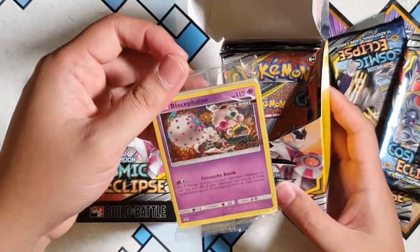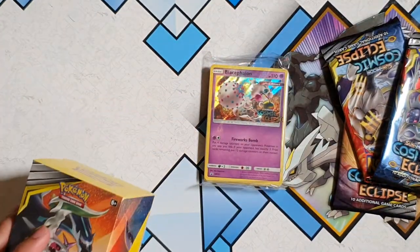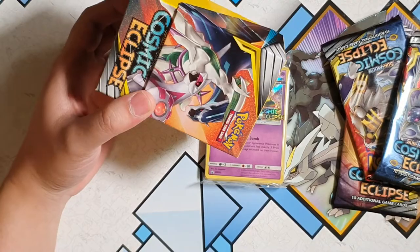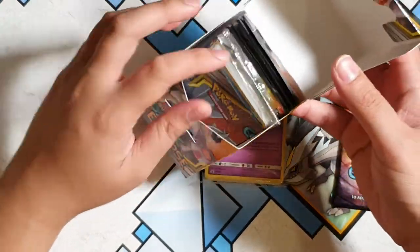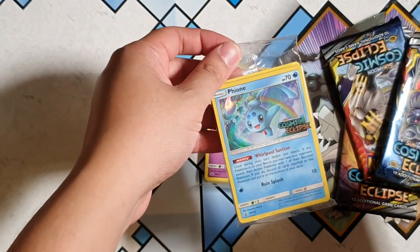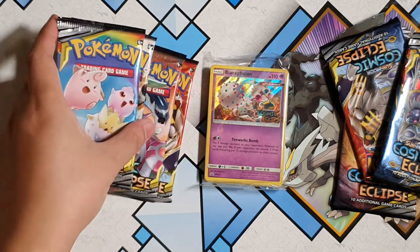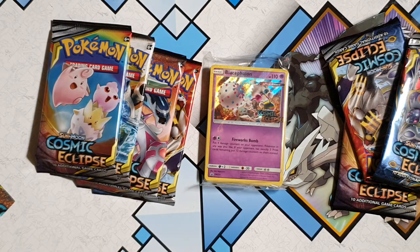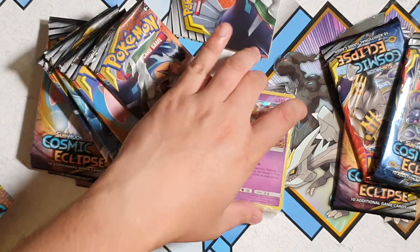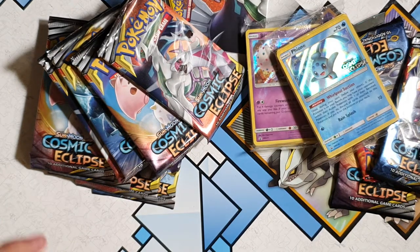So we've got a Blast Cephalon — not too bad — for our promo. Let's see what our second will be. Hola, Fiona — is that how you say it? Fiona? Alright. So we've got our four packs of course, or should I say Apex? Just organising myself, get this out of the way and let's go.